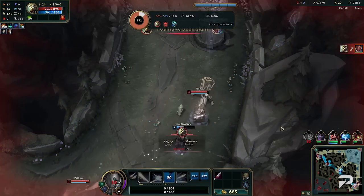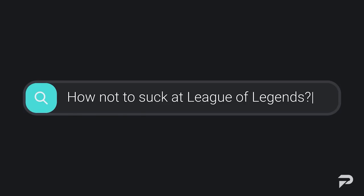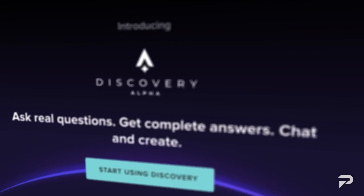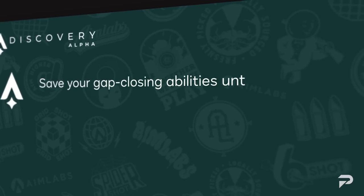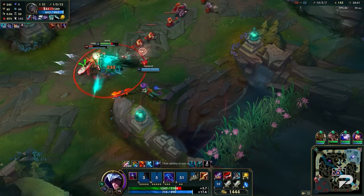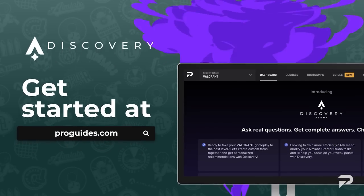Have you ever asked yourself after a bad game, what am I missing? Or sought help from impatient friends? Or browsed desperately for answers that only bring up more questions? Your self-doubting days are over with Discovery, the first game-focused AI. Discovery is trained on the world's leading esports athletes to be your everyday personal coach, helping you improve your gameplay with tips and strategies to take your game to the next level. Get started at proguides.com.